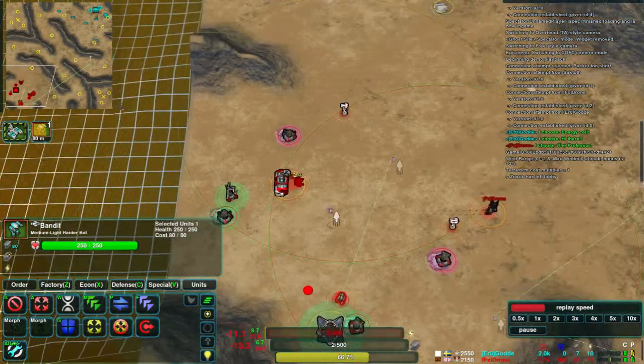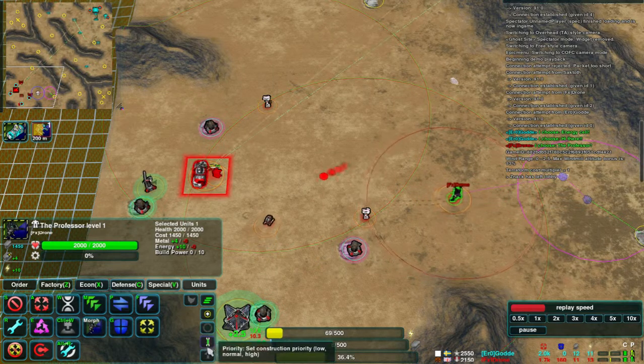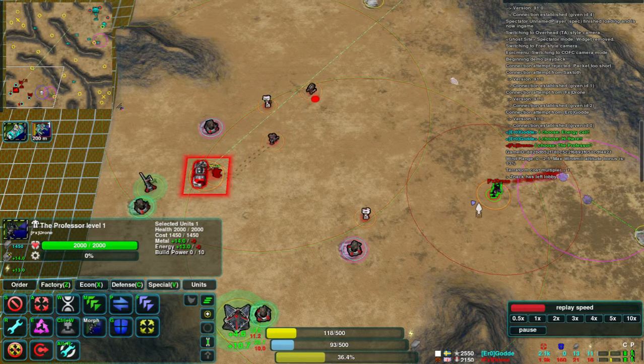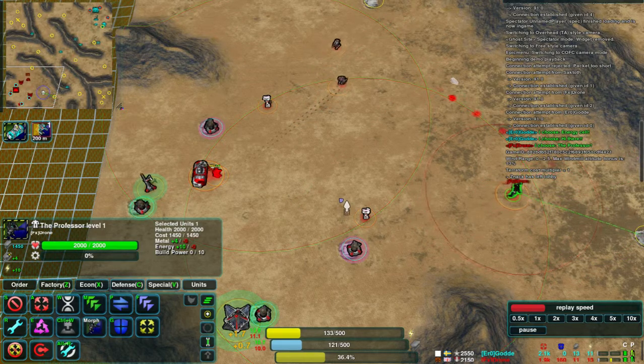I think it's that he's got his commander on high priority. When his commander is building, because he doesn't yet have enough metal income to run his commander and his factory simultaneously, his factory will pause so that his commander can build at full speed and finish faster.